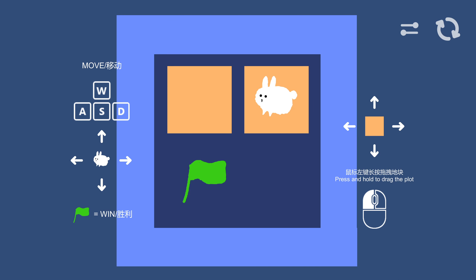But hey, we're going to get through with what we have. WASD — press and hold to drag the plot.